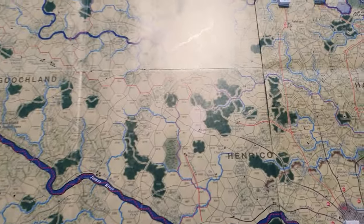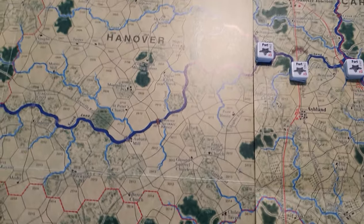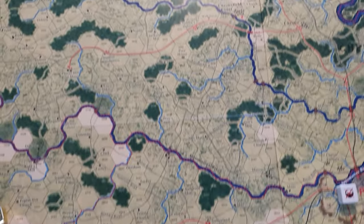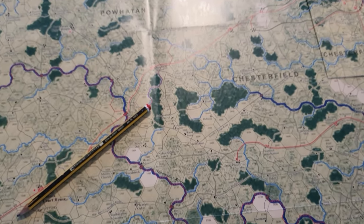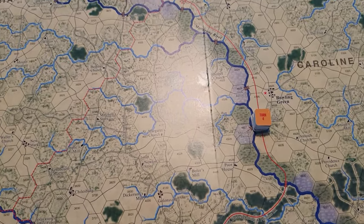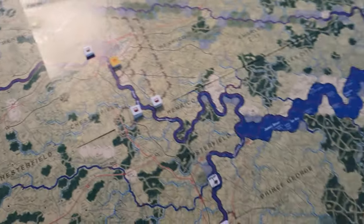There are a few other Confederate units and forts blocking the approach to Richmond. There are garrisons in Richmond and Petersburg which are on hold and can't move until turn three. There's also a Confederate garrison over there which can't move until turn four.